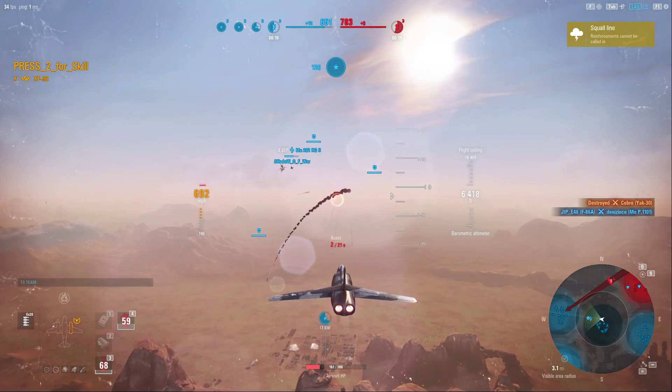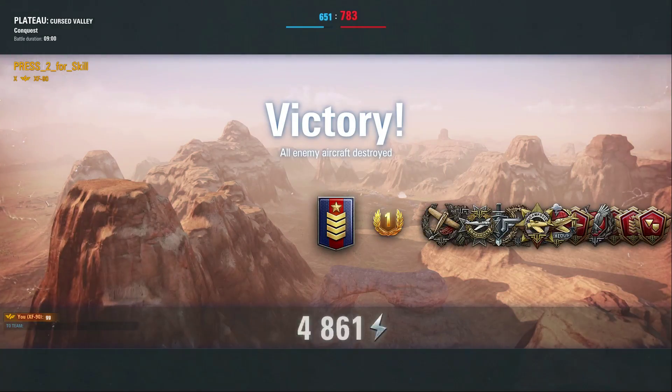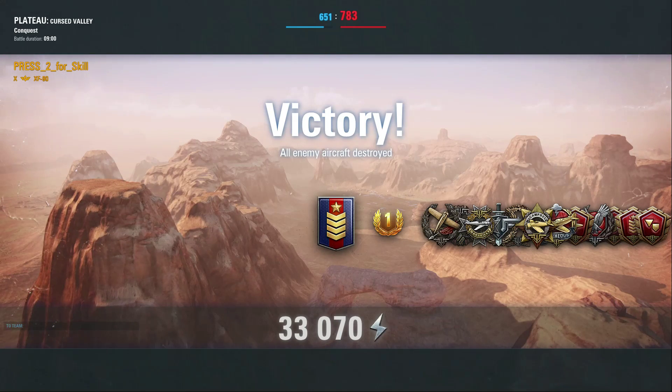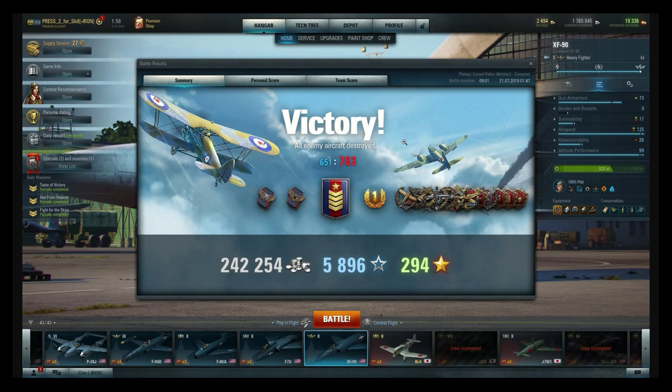His teammate in the F-86 finished off the last remaining aircraft — what a solid battle. 33,000 personal points and an absolute myriad of medals. Let's go back and look at the screenshots of the score. Back in his hangar looking at what he got — this is a non-premium aircraft and he managed to make premium cash off this battle. That is some really good play.